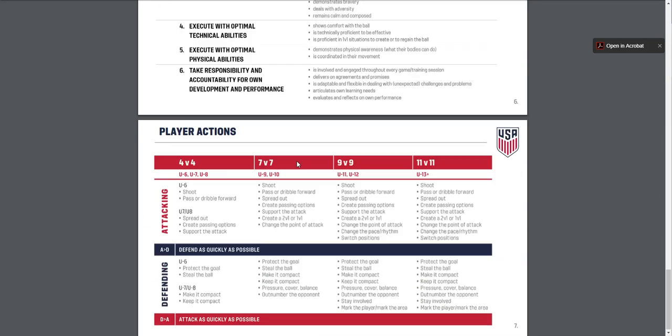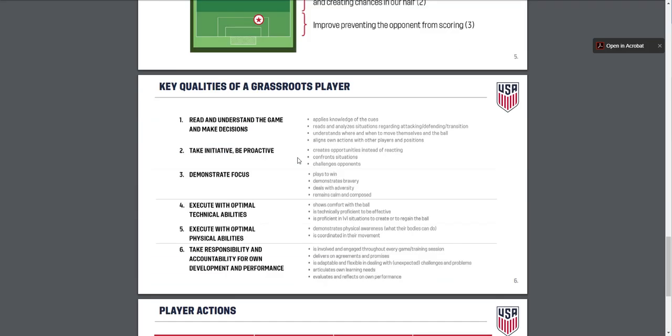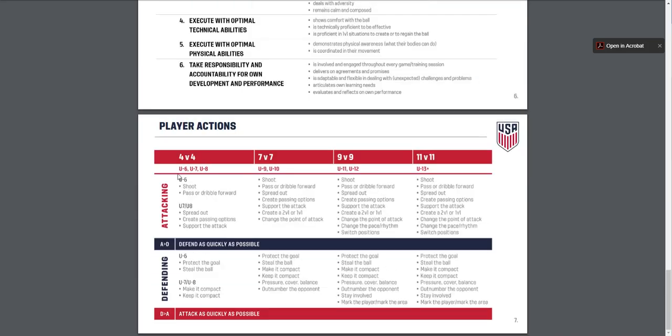Let me scroll down to this section on player actions. So on the attacking side, in U6 through U8, we want players to understand how to shoot, dribble, and pass. That's pretty much all we ever did in U6. In U7 and U8, we're going to do some spreading out, create passing opportunities, and support the attack.